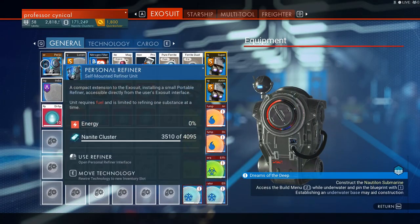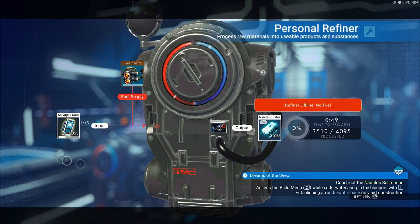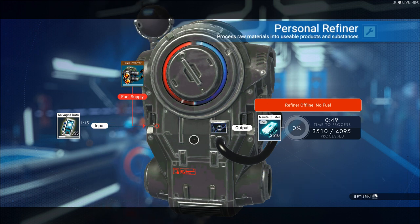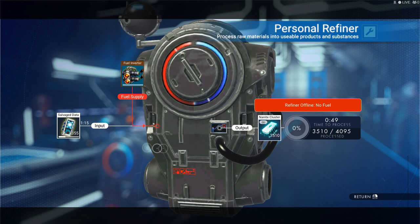We're going to our exosuit personal refiner — and look at that salvage data. This glitch is definitely confirmed working. I'm going to quickly go and sell this off and then I'll show you exactly what to do.